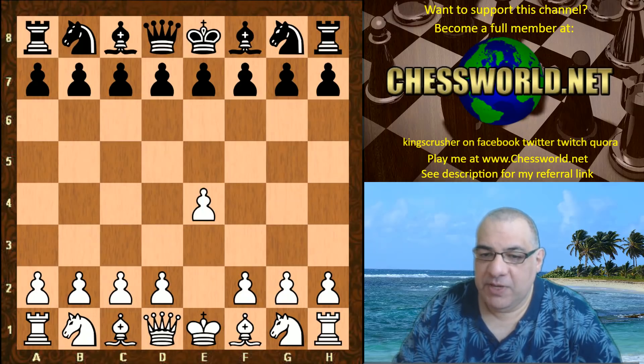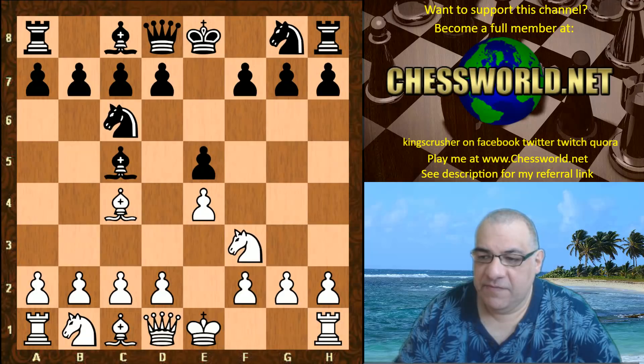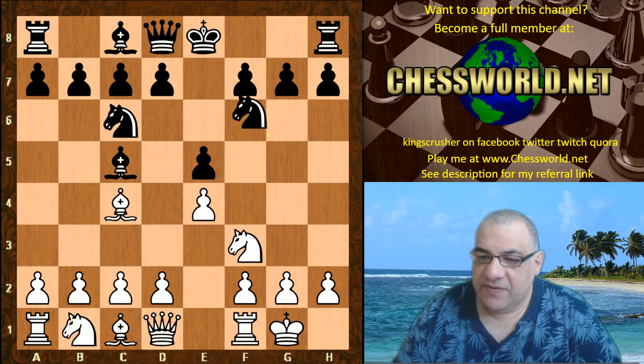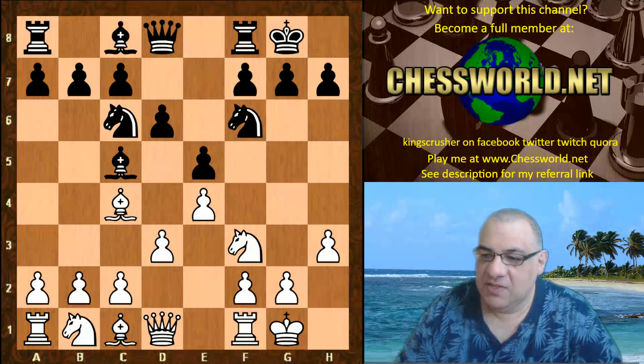e4 from Vishy. We have e5, Nf3, Nc6, Bc4, Bc5 — the Giuoco Piano. White castles, Nf6, d3, black castles, h3. This all seems standard stuff.